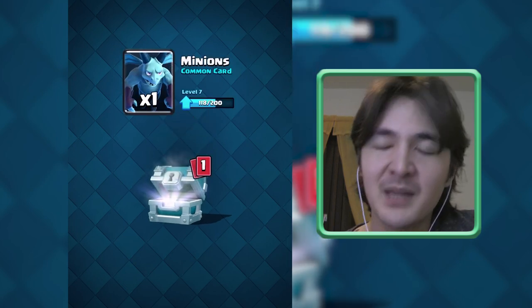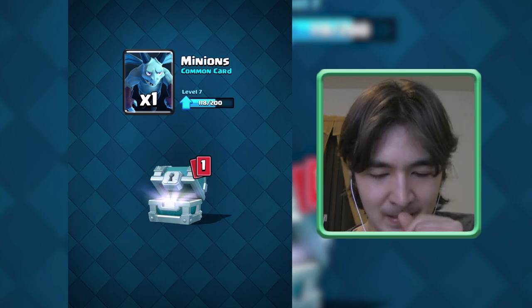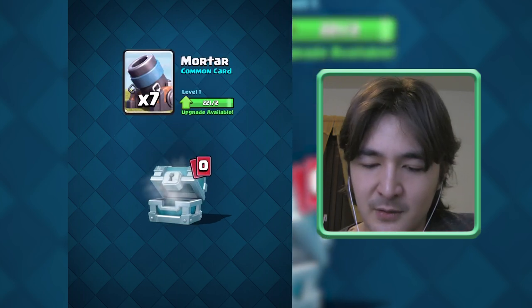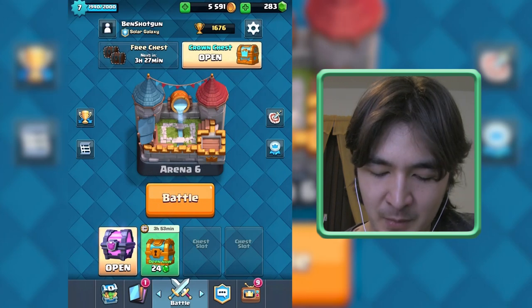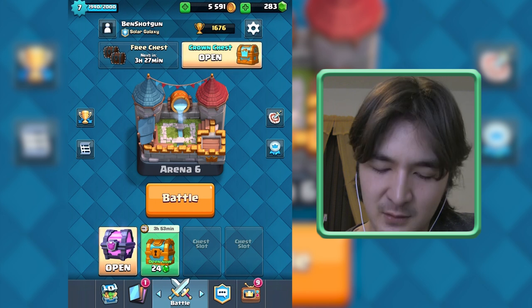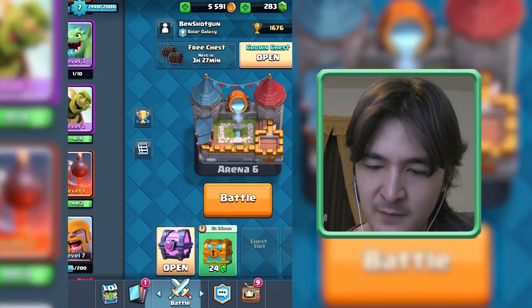If you are really serious about making good progress and not buying any gems at all, I think that is the way to go. Get some wins, get your chests from your wins, and then open them up. I have a Golden Chest here opening for almost four hours, and if I wanted to buy a Golden Chest I would have to pay 100 gems.